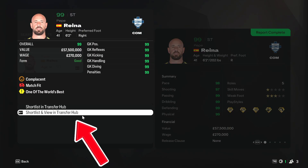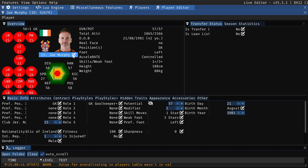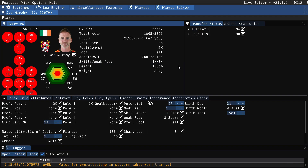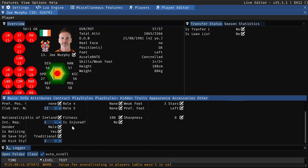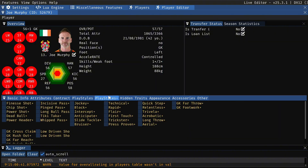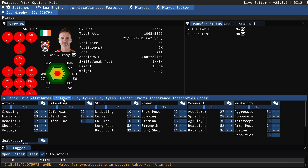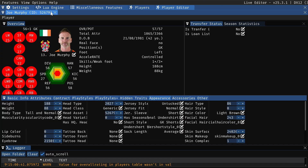For example, Messi, Ronaldo — players you love watching who are retiring — you can now keep them going as long as you want with this feature. That is essentially the player editing section. You can change a player's name, surname, ID, and so much more. It gives you so much freedom and allows you to really customize players, giving them the play styles and contracts you think they deserve.